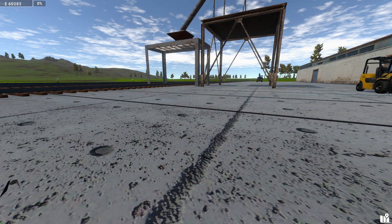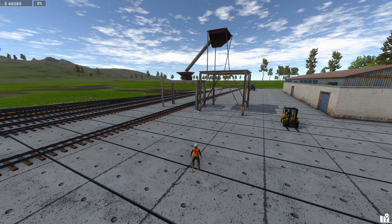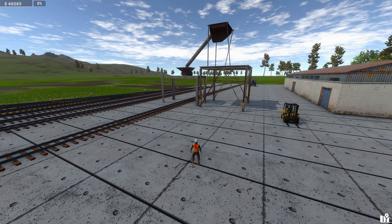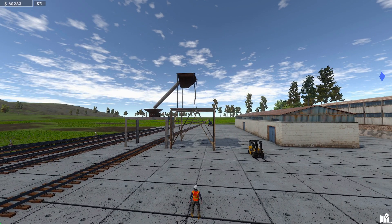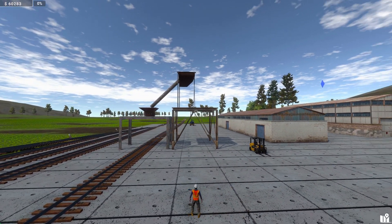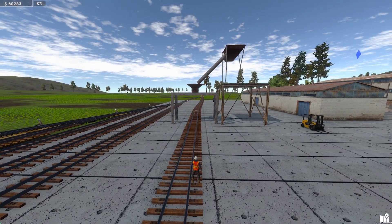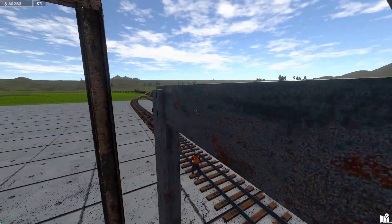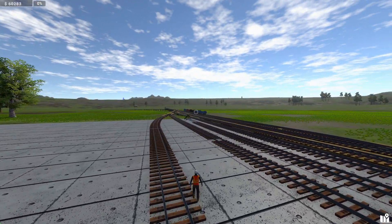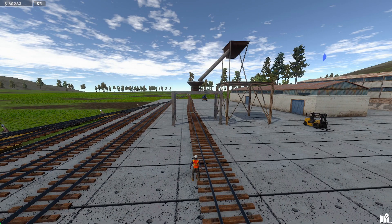Here we are at the coal point for map two. It's a bit more developed than map one - it looks like a proper industry here, which could be a little confusing if you come from map one. You might think you need to run through there but it's actually here for your coal loading track. Run your track under here and as you slowly bring your coal hoppers through, they will load as you slowly roll through.